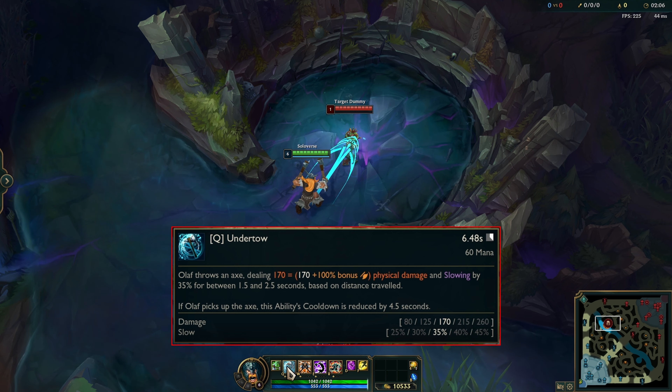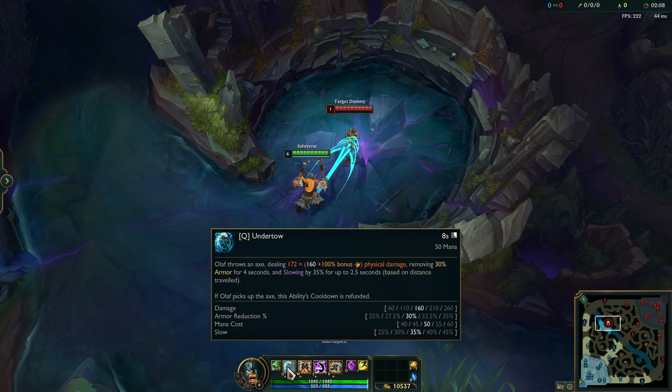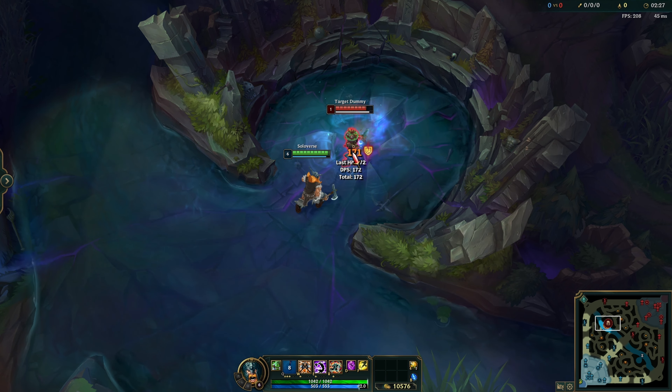Next up, his Q now removes 30% of the enemy's armor for 4 seconds, and picking up his axe after throwing it refunds his cooldown.